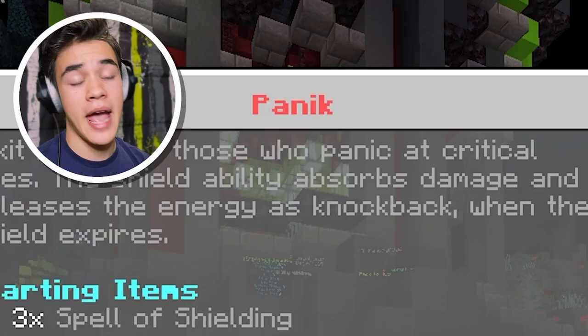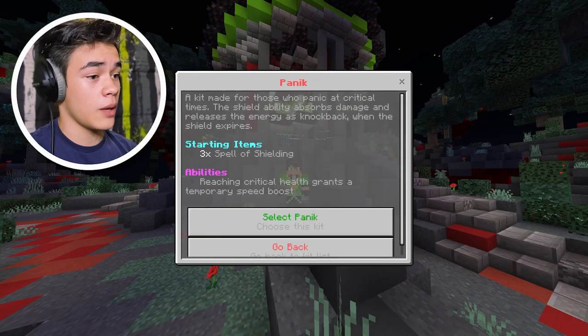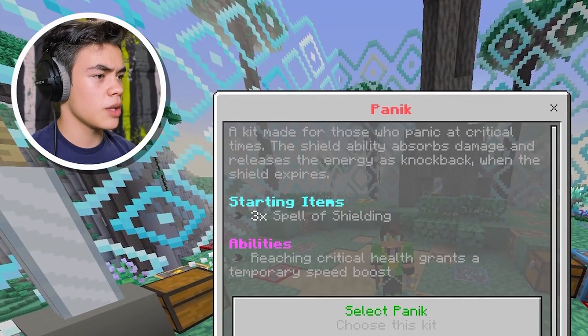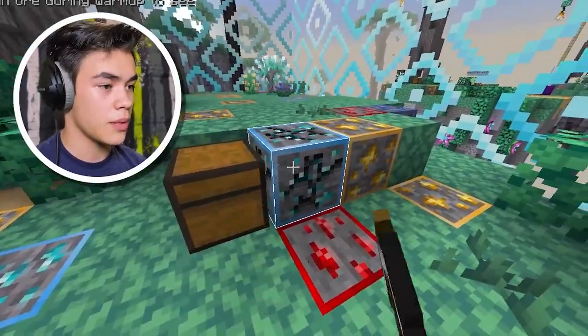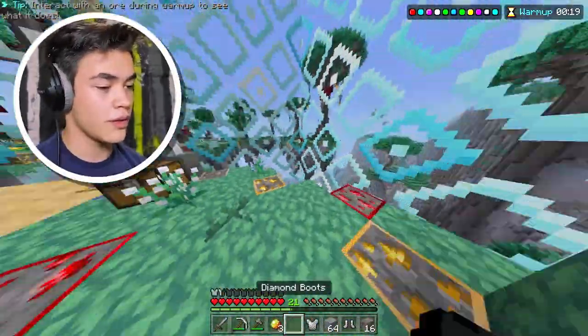What do we got? The Panic kit — we get three spells of shielding and reaching critical health grants a temporary speed boost. That doesn't sound too bad. The shield ability absorbs damage and releases the energy as knockback — that sounds pretty useful! Let's get as many diamonds as we can; we're going defense mode this game.